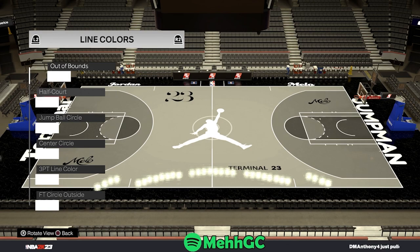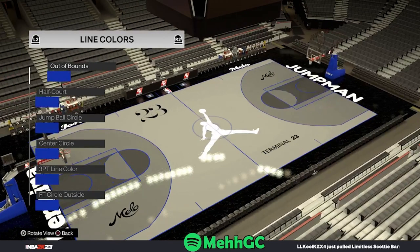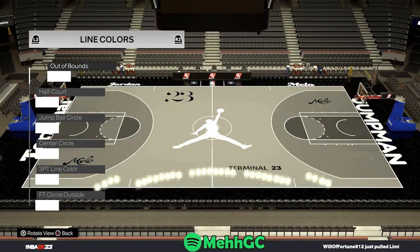You could also do this court right here — it's the same court except the line colors are all white. It depends if you like it like this or like this, it's really up to you. Anyway, onto the next court.